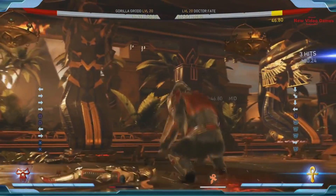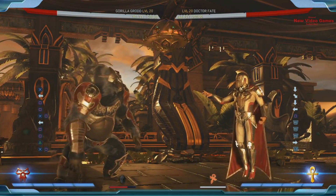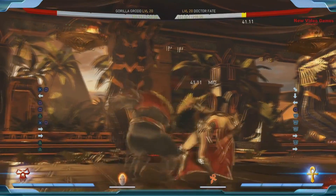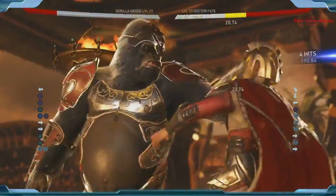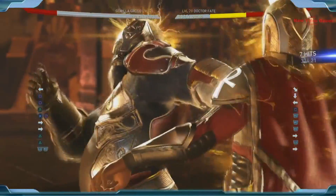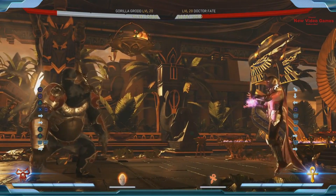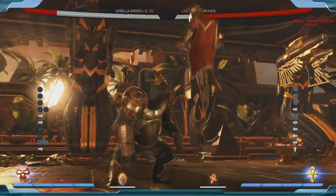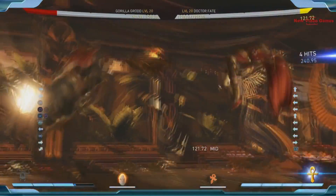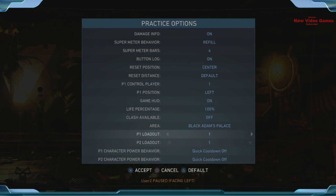He's a super cool character — we've had a lot of fun with Gorilla Grodd. His super move is straight up brutal and he uses both brains and brawn. It really shows that animal side of him — he's still animal on the inside. His two-slot ability lets you spin around and cross up really easily — you can actually set it into combos and jump over for cross ups. He's got a lot of fun tools.